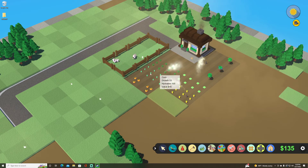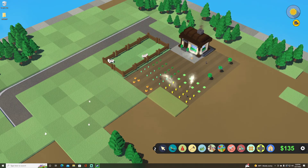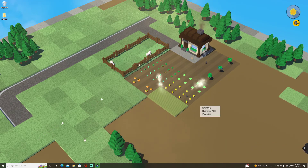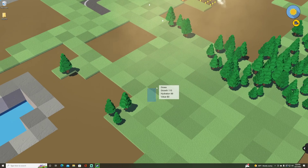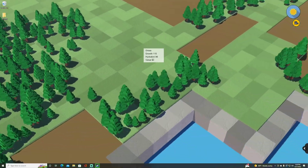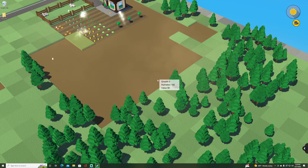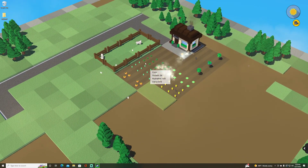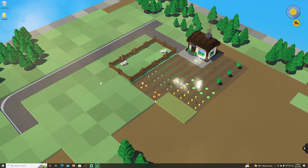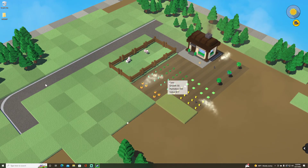We started with a thousand dollars, got down to 135. We've built some stuff, we're growing some crops, we could put more but for learning the game this is fine. You can explore the map — over time you can build and build and build. Since it's procedurally generated, you don't have to start on soil; you can start on grass, just plow it before you put anything down. You play for a bit, go do your work, and when you come back it's time to sell.